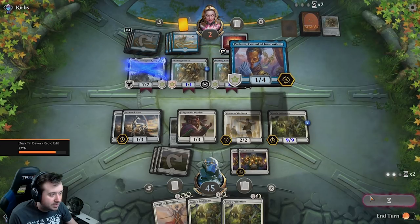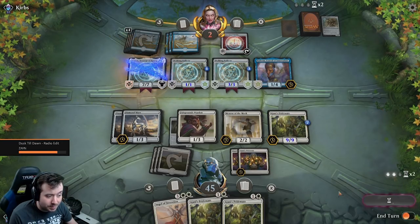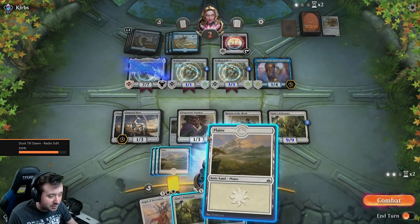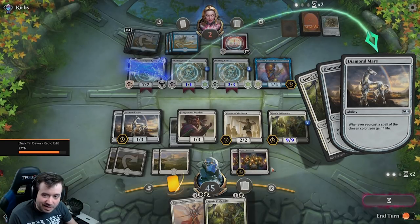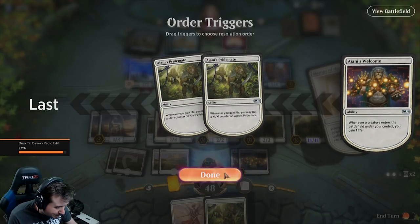Artifacts you control have hexproof — well, I don't think that really matters. If we can get another one drop, like Ajani's Welcome? No, if it's a land though, that's fine. Yeah, we're swinging, boys. We're swinging. Just give it a few hours. Yup, yup, yup.